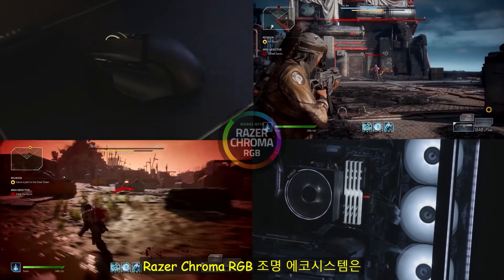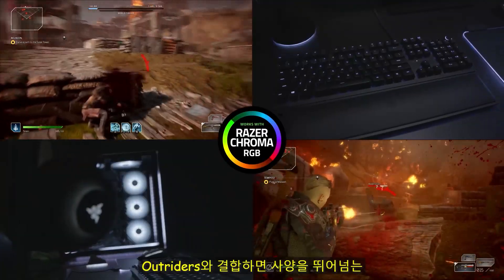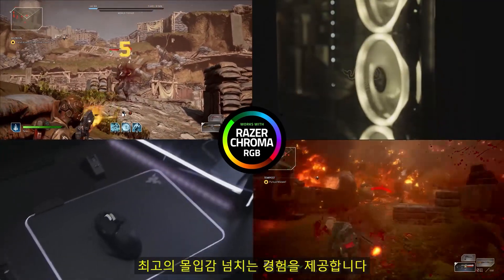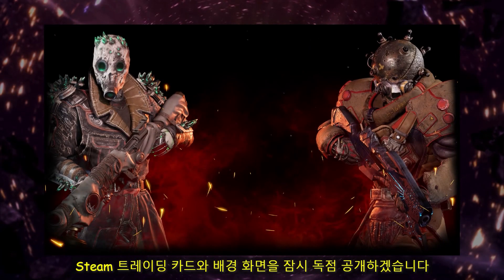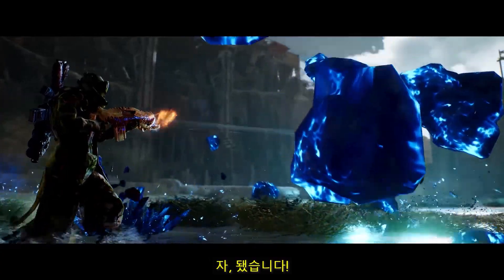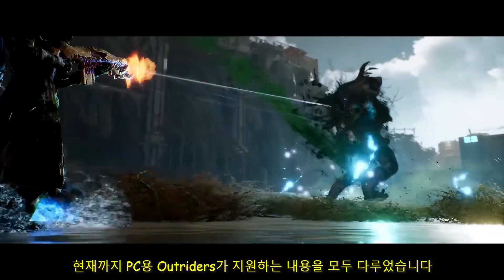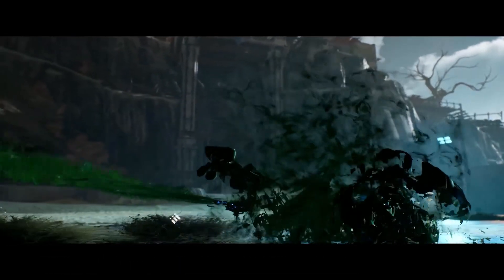The Razer Chroma RGB lighting ecosystem paired with Outriders will provide a full-blown immersive experience that transcends the screen into your setup. And last but not least, here's a quick exclusive first look at some of our Steam trading cards and backgrounds. And there we have it — that's everything that Outriders on PC will support for now, all wrapped up in a lovely little package. See you on Enoch!